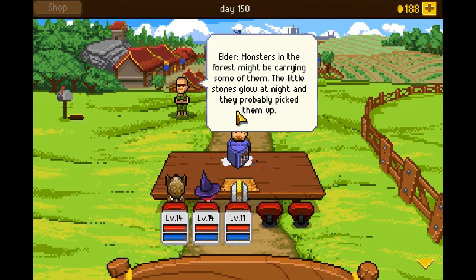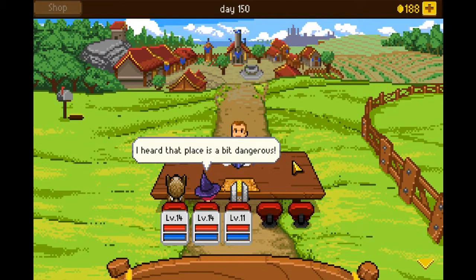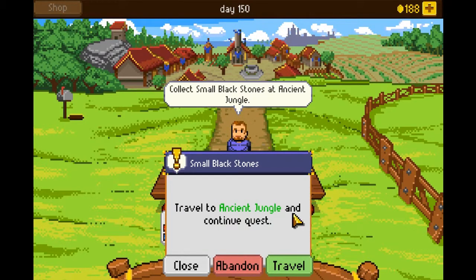Monsters in the forest must be carrying some of them. The little stones glow at night, and they probably picked up that mob. You should go to the ancient jungle to investigate. I heard the place is a bit dangerous, but I'm sure you're good enough to handle this task. Let's travel down to the ancient jungle and continue our quest.